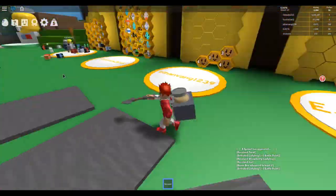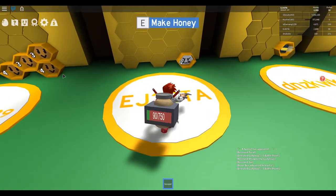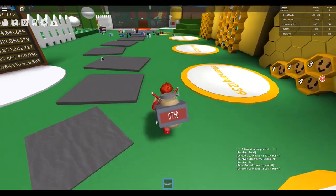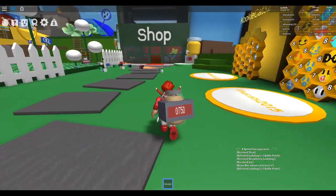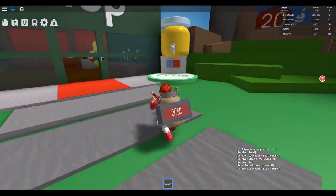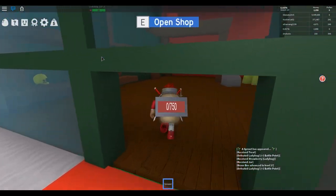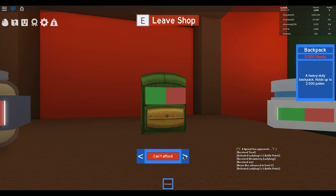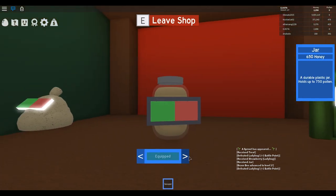Let's go. He wasn't done yet — I thought he got the last bit of pollen from the backpack. Let's run over to the shop and grab that rake. You can see some more advanced levels up that way. The next bag holds 3,500 pollen, and that costs 5,500 honey which we do not have.